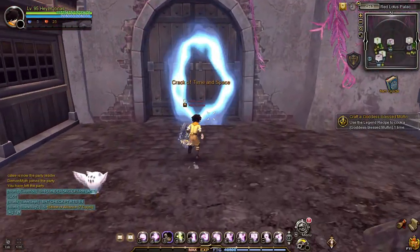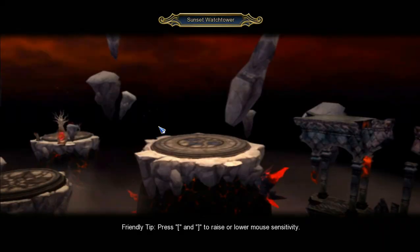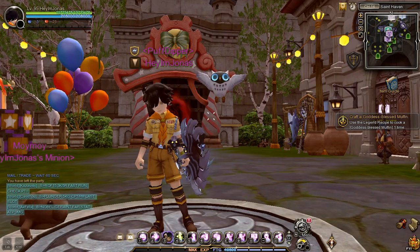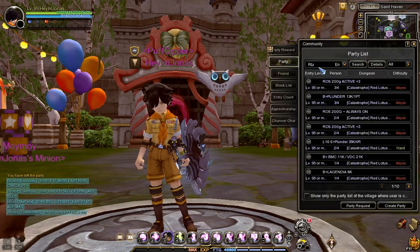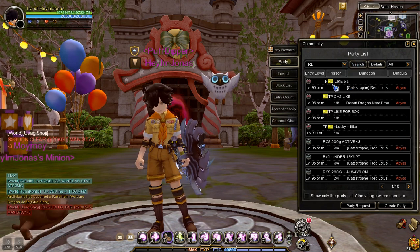To enter Sunset Cloister, go to Red Lotus Palace and head to the Sunset Training Ground. To get there fast, press O, then type 'rl', join the party, and you will be teleported to Red Lotus Palace.